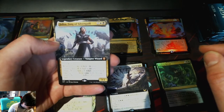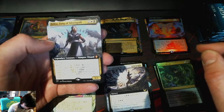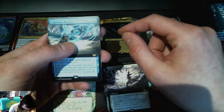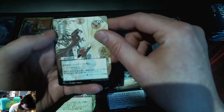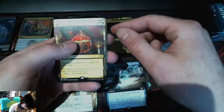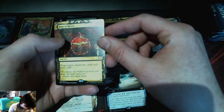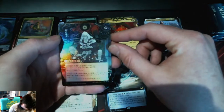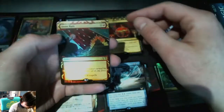Felisa, Fang of Silverquill — Vampire Wizard, very very nice. Wow. Ingenious Mastery, oh man. I believe that's Cultivate. Sign in Blood — wow, man, these look so nice. Look at these dudes, snow and rain.